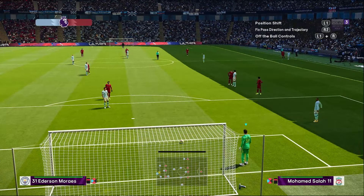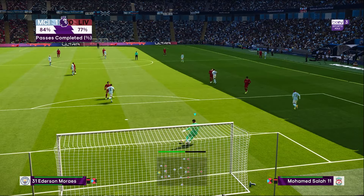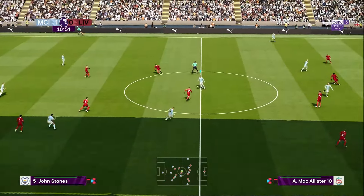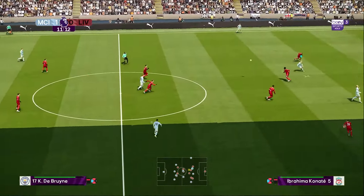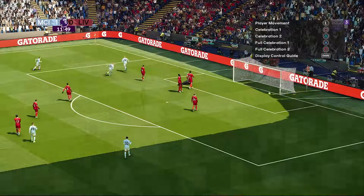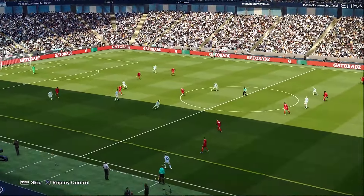Akan saya tunjukkan gol dari build-up rapi yang sangat singkat dari tendangan gawang. Karena lawan melakukan high press, di tengah telah dapat ruang kosong. Kemudian De Bruyne dan Haaland mendapatkan ruang karena Bernardo Silva menarik back kanan lebih dalam, sehingga Haaland dan De Bruyne mendapatkan ruang untuk lepas dari jebakan offside.